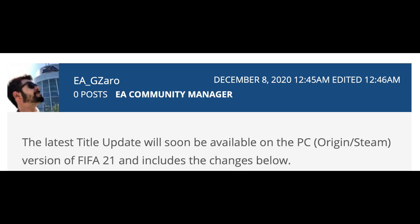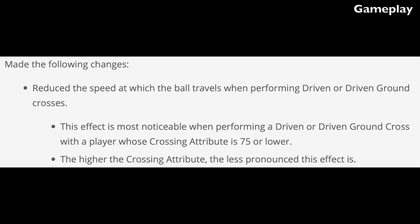Title update number 7 is currently out on PC and should be coming to consoles within a week — I don't have an exact date or time for this update. Let's talk about gameplay first. They've made the following changes: they've reduced the speed at which the ball travels when performing driven or driven ground crosses. This effect is most noticeable when performing such a cross with a player whose crossing attribute is 75 or lower.